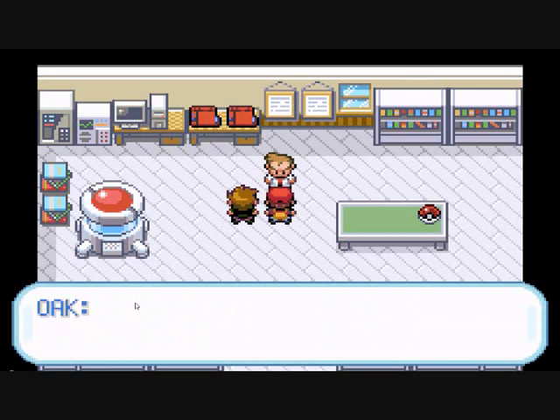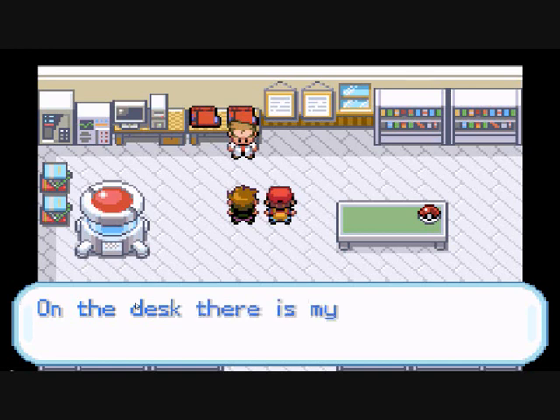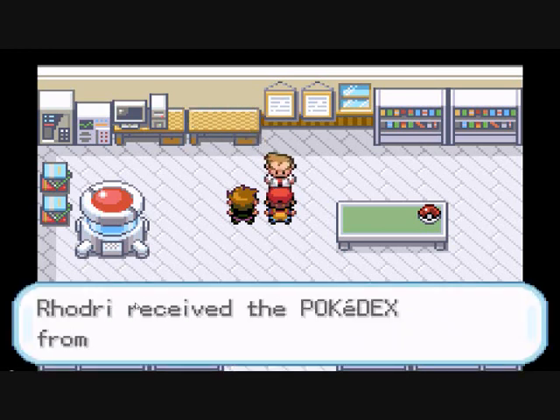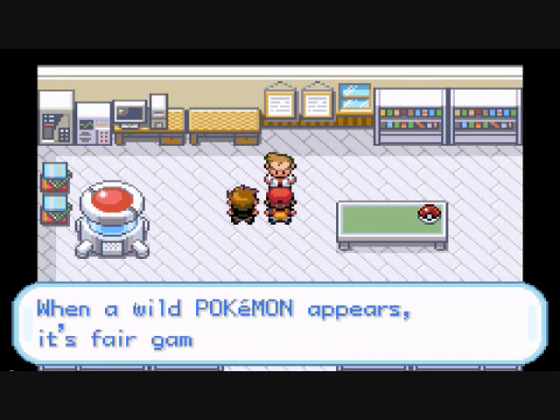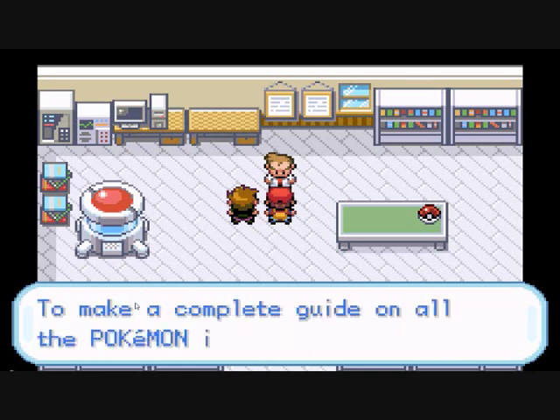When you deliver Oak's Parcel, it turns out to be a custom Poké Ball. Many people assume it's the Master Ball and they have good reasoning, but there's no proof so I won't say anything definitive. Gary will come in and Professor Oak will give you the Pokédex — it doesn't really do much at this point but it's standard for every game to give you one.